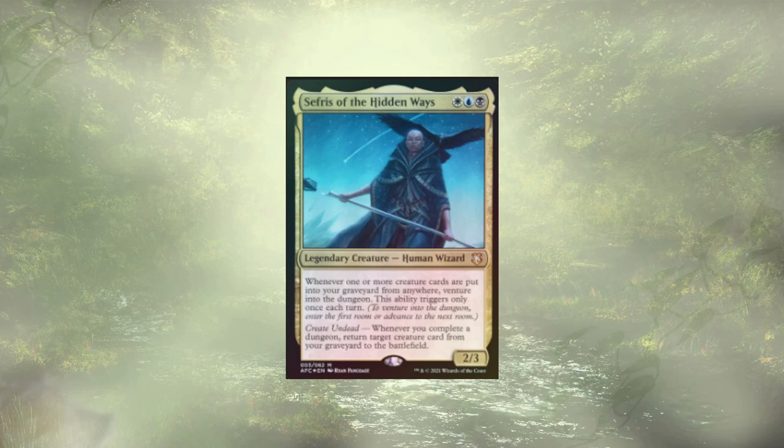Sephiroth of the Hidden Ways is a dungeon venturing commander from Adventures in the Forgotten Realms that looks for us to bin a number of our creatures in order to reanimate them. We have a few ways of achieving this goal, with the ultimate goal being to create an infinite loop that lets us continuously run through these dungeons, dealing damage, gaining treasures, and drawing cards in the process.